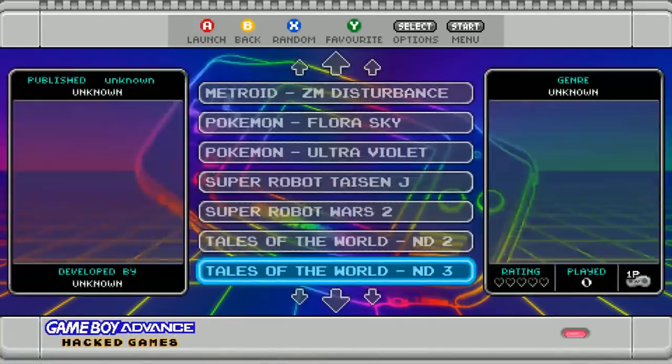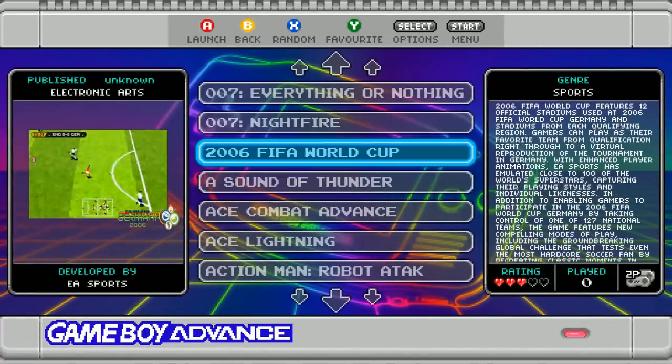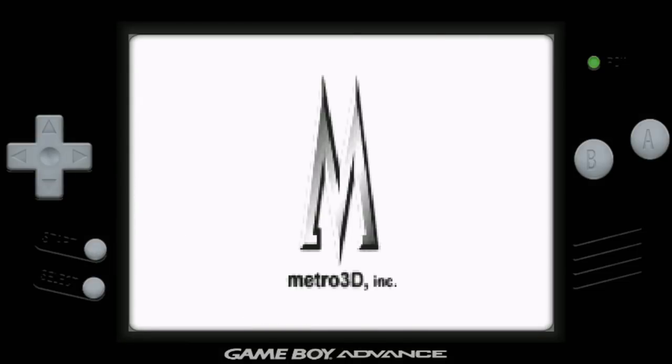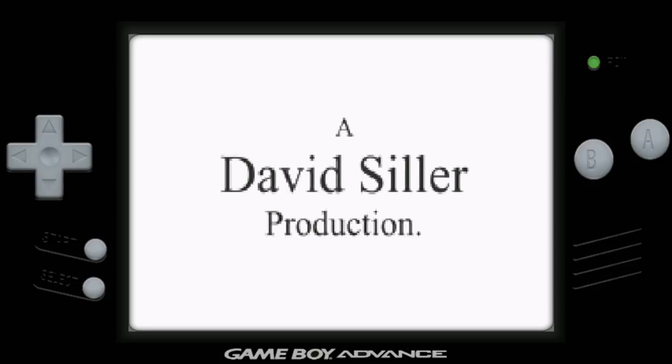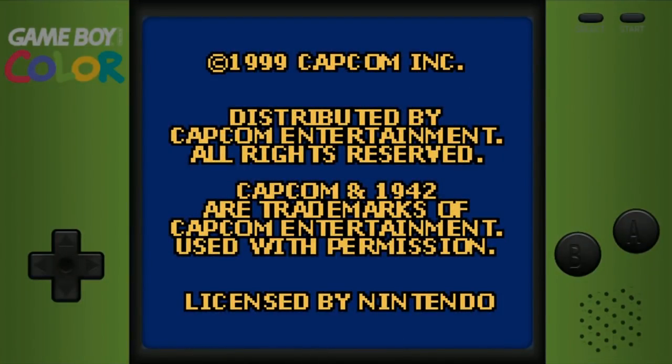Something I wanted to check out was the actual portables — see what those look like. Game Boy Advance loading screen: high-def and awesome. This is how I like to play portables — not stretched out too much, still a big screen but not super stretched. Working just fine. Controls are the same as for all the others. Game Boy Color — let's check that out quickly to see what the bezel looks like. Cool little bezel for the Game Boy Color.